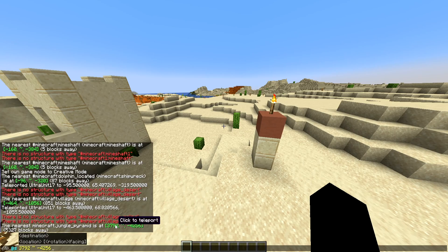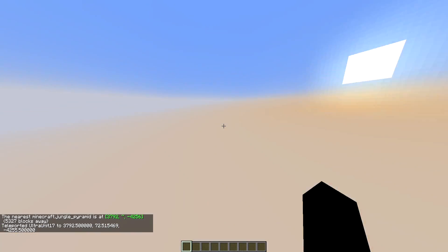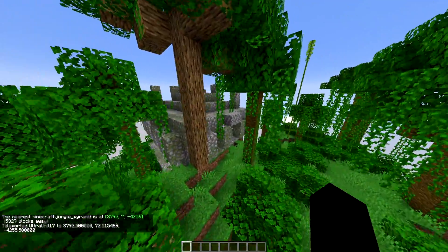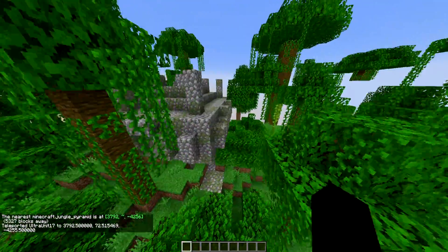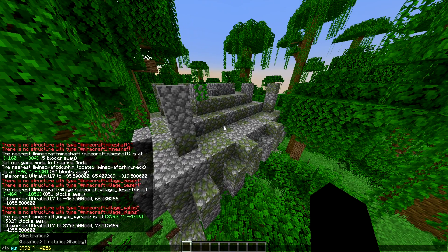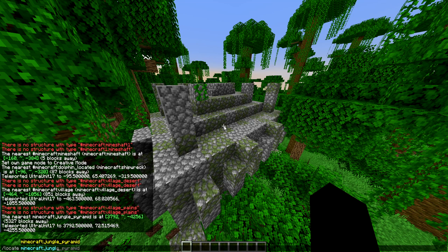Let's test the jungle pyramid locate. Boom — teleport me there. As you can see, you can now locate the jungle temple, but it's called jungle pyramid now, which is very interesting. There was also a difference when I type jungle — you can see the jungle ruin portal as an option now, which is really nice.